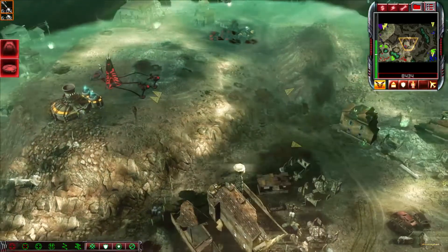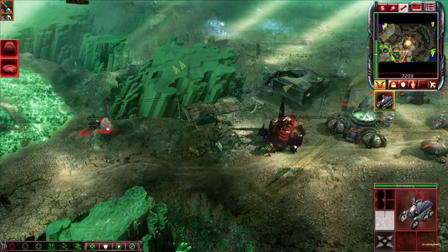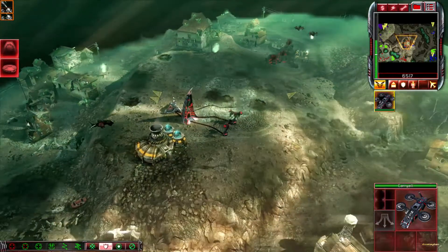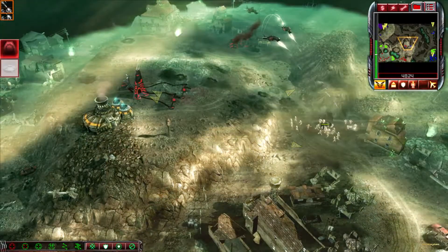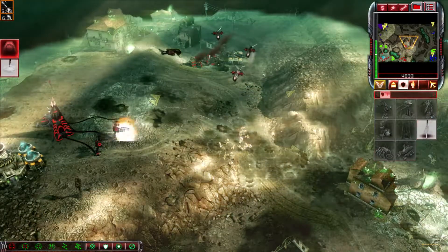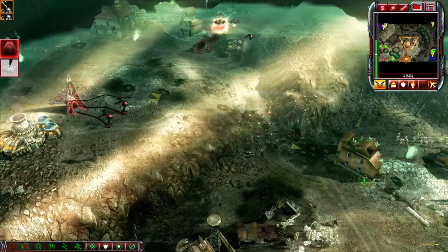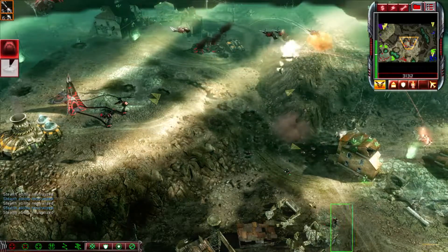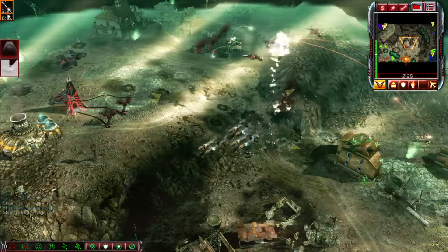The Brotherhood has entrusted me. We shall take what we wish. Venomcraft ready for liftoff. Carry on. The Brotherhood has entrusted me. Making my way over. Venomcraft ready for liftoff. Unit under attack. Our base is under attack. Moving. Venomcraft ready for liftoff. Venomcraft ready for liftoff. Unit recovered.